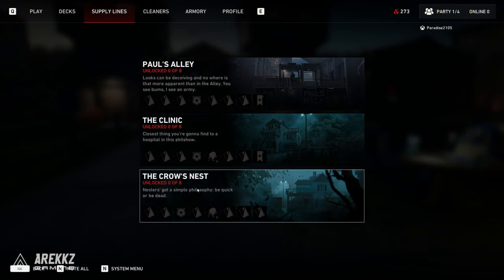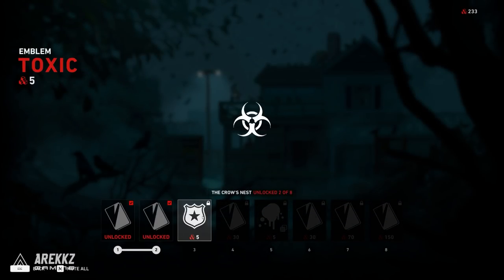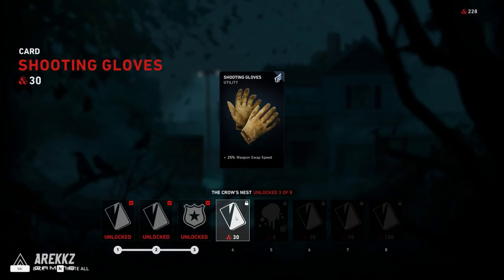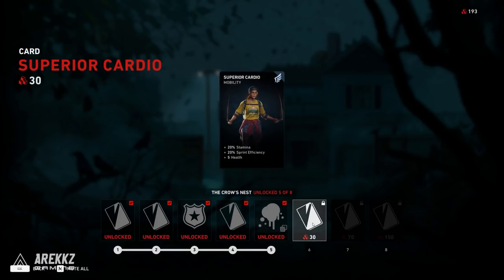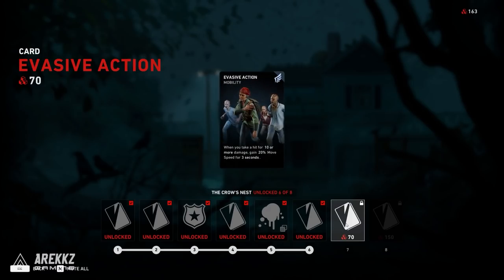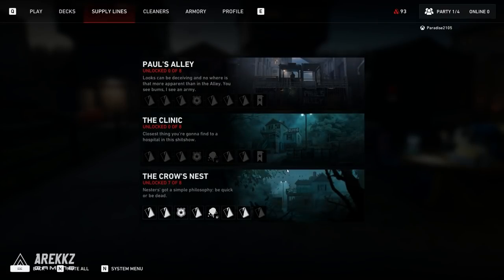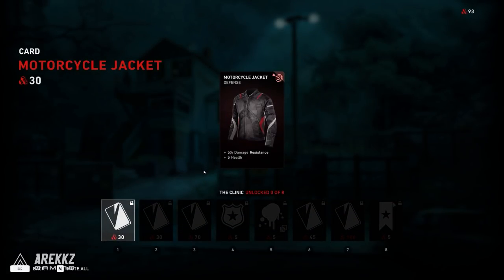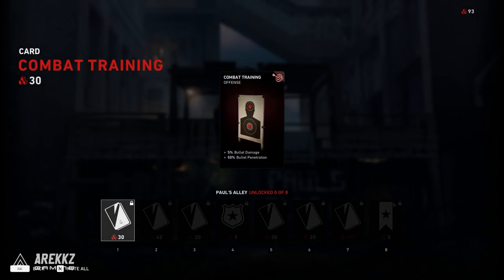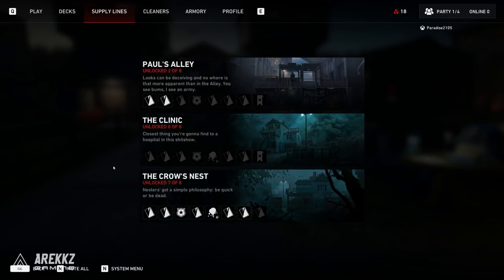You unlock these cards by using supply points earned from playing the game to unlock supply lines in the base, which not only improves the base but also gives you extra cards that you can fit into your deck. You want to set up your deck to your preference and play style. If you're a melee player, pick cards that synergize with melee damage and stamina. If you prefer sniping, tailor your deck towards that. There's real depth in setting up the deck and picking a character whose perks synergize with your style.